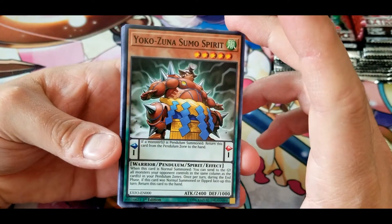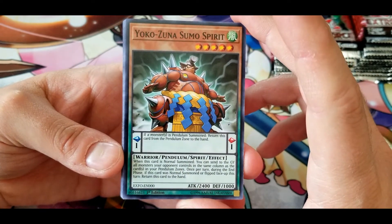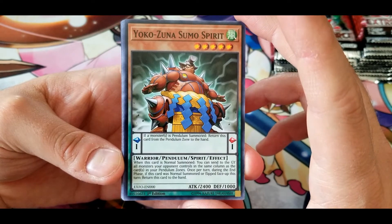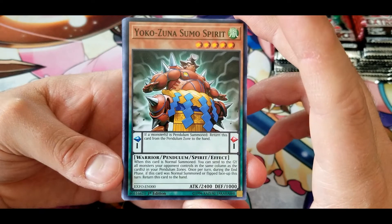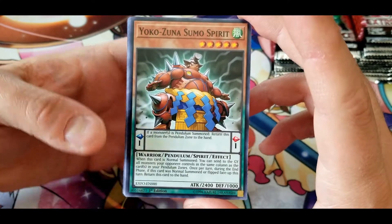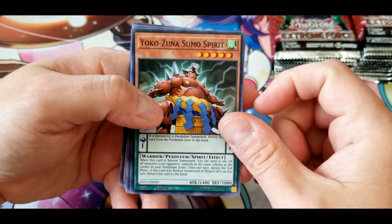Yokozuna Sumo Spirit: if a monster is pendulum summoned, return this card from the pendulum zone to the hand. When this card is normal summoned, you can send to the graveyard all monsters your opponent controls in the same column as the cards in your pendulum zones. Once per turn during the end phase, if this card was normal summoned or flipped face-up this turn, return this card to the hand. So it's basically the opposite of Karate Spirit.